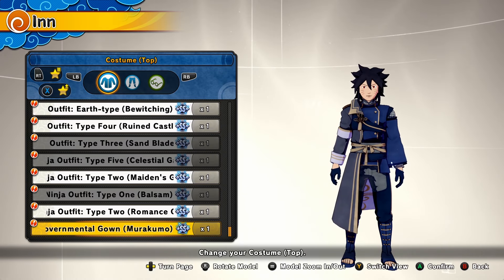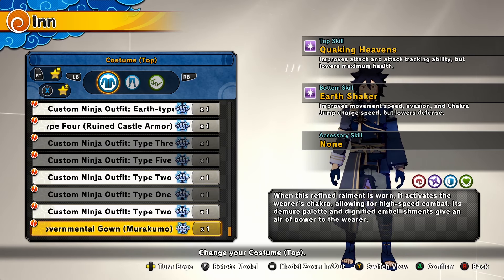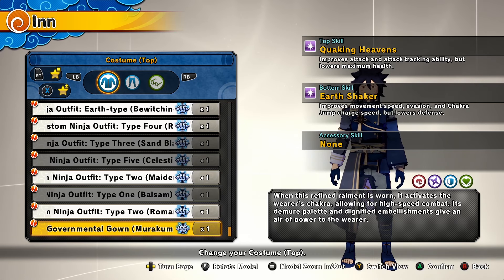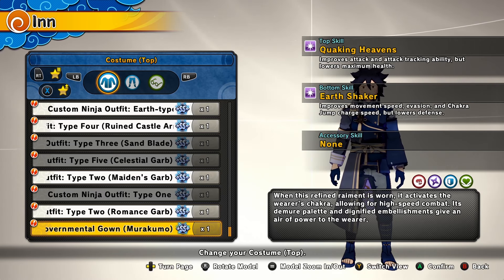We also got a new scientific tool outfit called the Governmental Gown Mara Kumo. The top skill, Quaking Heavens, improves attack and attack tracking ability but lowers maximum health. The bottom skill, Earth Shaker, improves movement speed, evasion, and chakra jump charge speed but lowers defense. The outfit stats are kind of trash but the drip looks good.